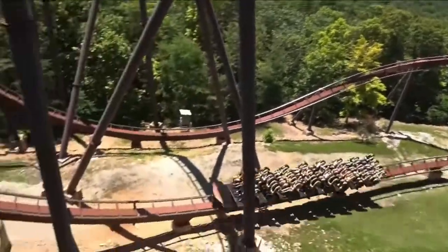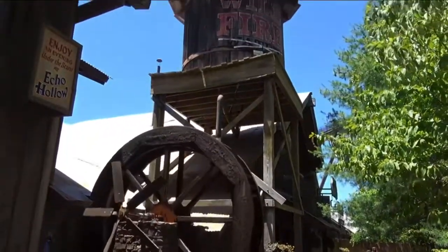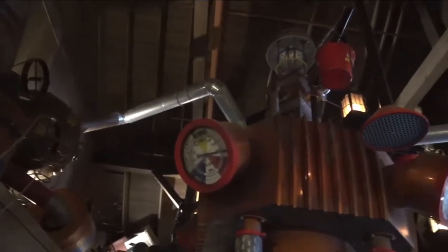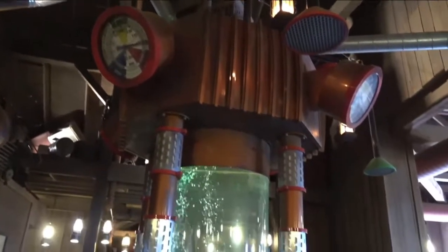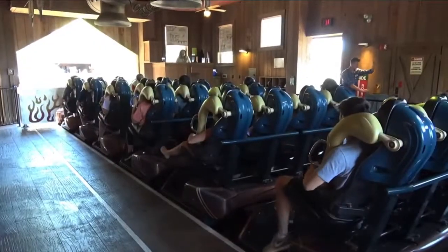But enough about that, let's dive into the experience. Wildfire is located in kind of an offshoot of the park, like most of Silver Dollar City's major roller coasters — it's on the outskirts. The only other ride it's really close to is the American Plunge log flume. I mentioned the beautiful setting and presentation earlier, and there's nothing really like finally seeing the coaster in all its glory, especially with that stunning backdrop.